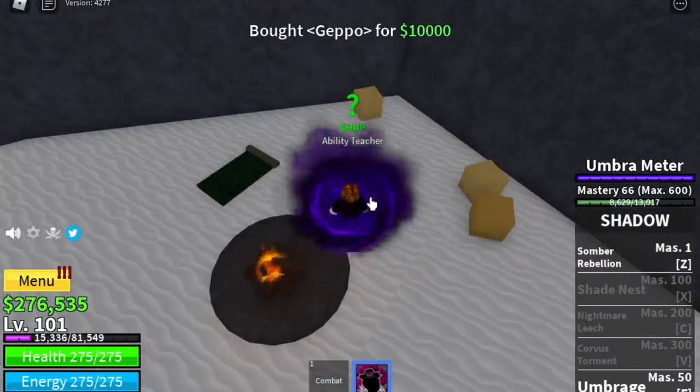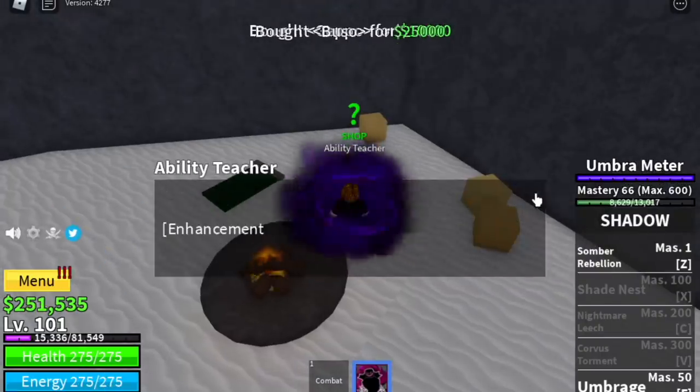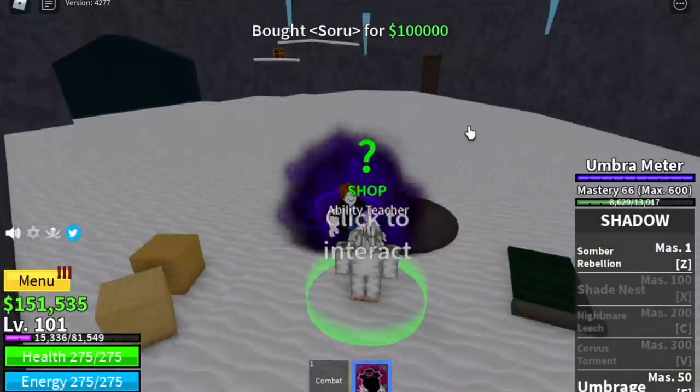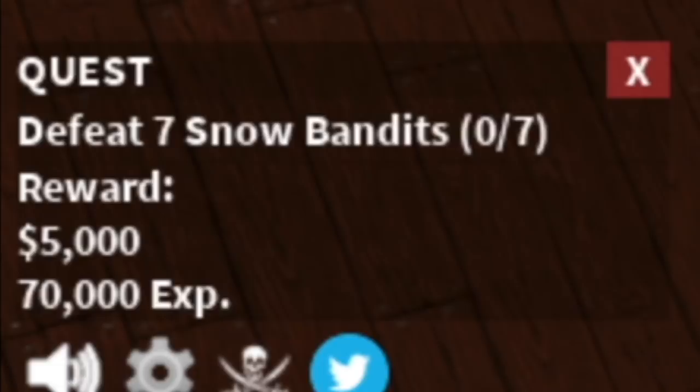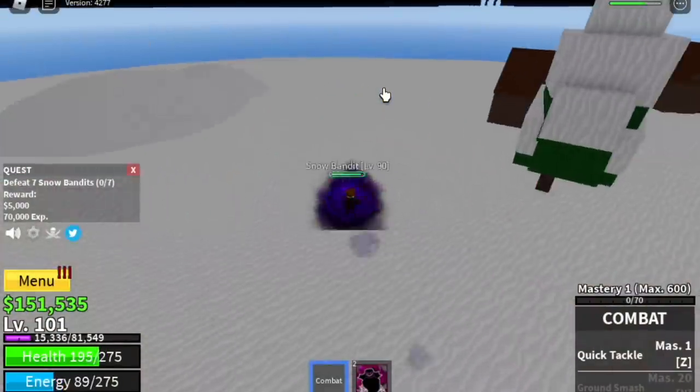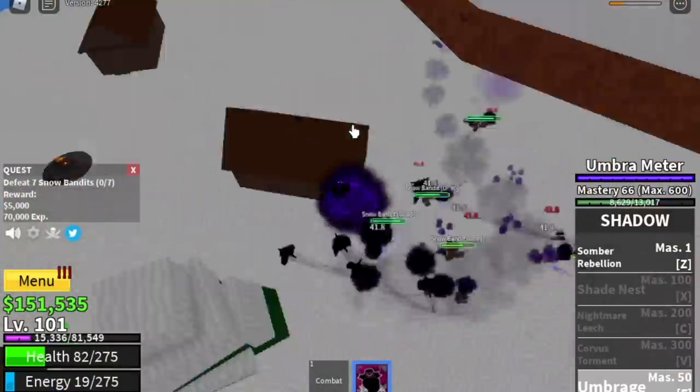First, go to this cave and buy all the skills: the Geppo, the Buso, the Enhancement, the Flash Step, and Soru. We're gonna start here with the Snow Bandits. You need to defeat 7. Lure 7 with your Punch and damage them using your Umbrage.